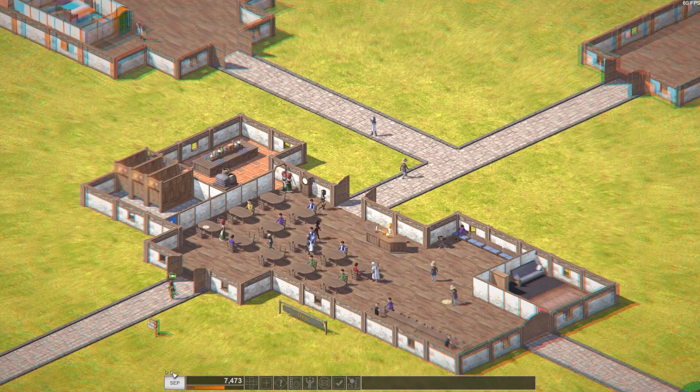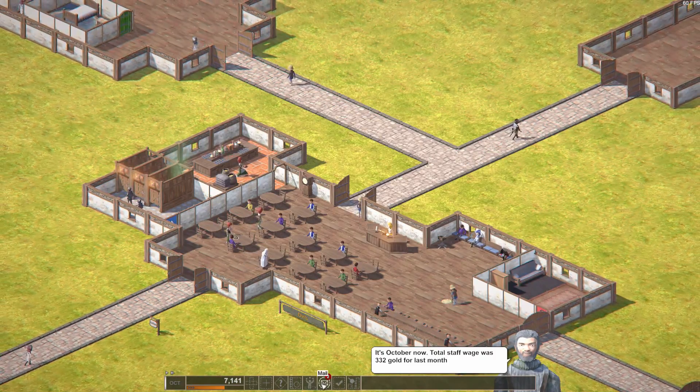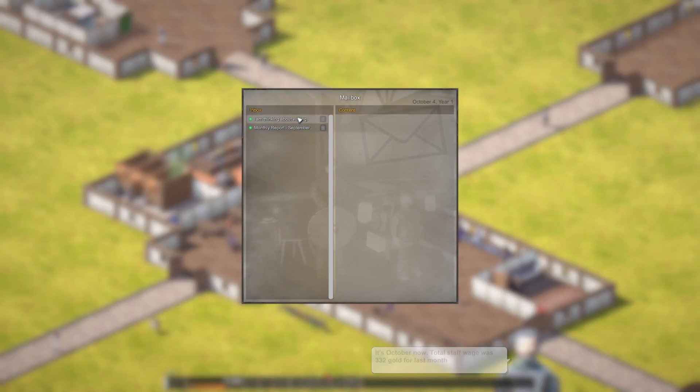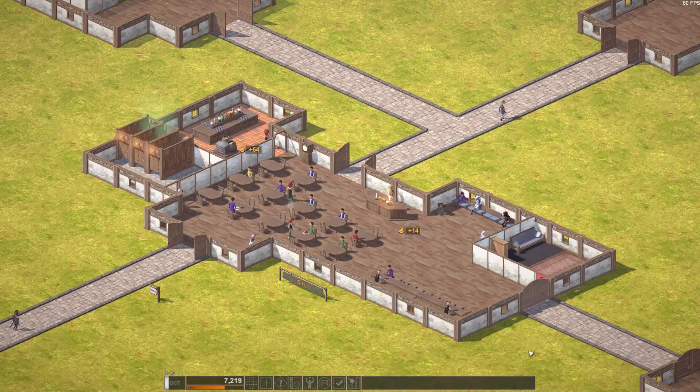Let's zoom on ahead a little and see what happens. Monthly report — expenditures 332, income 2,000 — nice, we're making money. We are making money! Lord Peter, come see what we're doing, man, because we seem to be rocking pretty hard here.